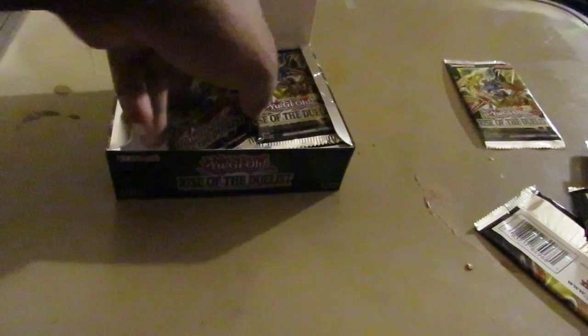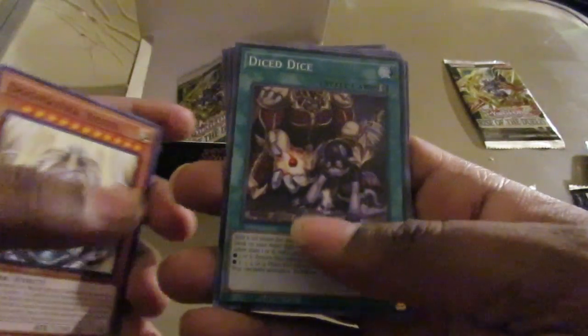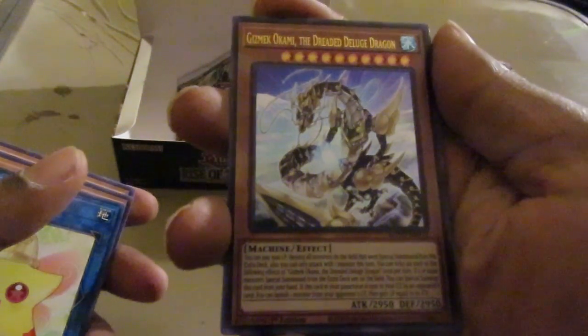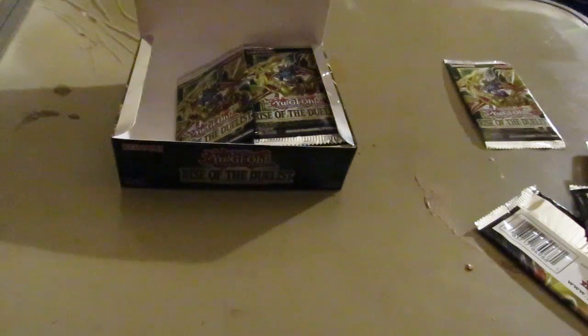Two packs left on the left side. More Dogmatica stuff, Dice Dice, Linker Bell. And there's our Gizmek Daedalus — that's Ultra number two. The other two Ultras are on the other side.